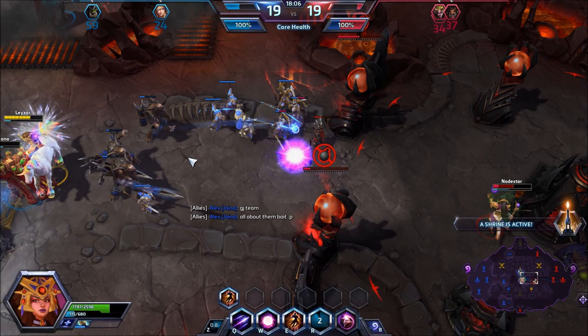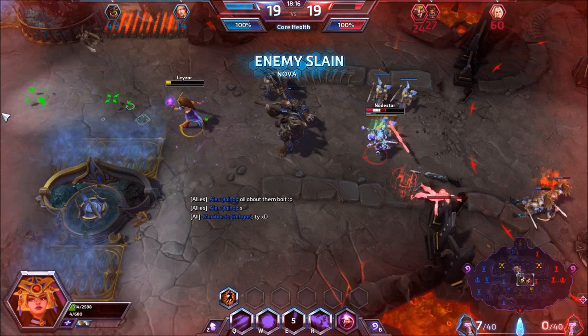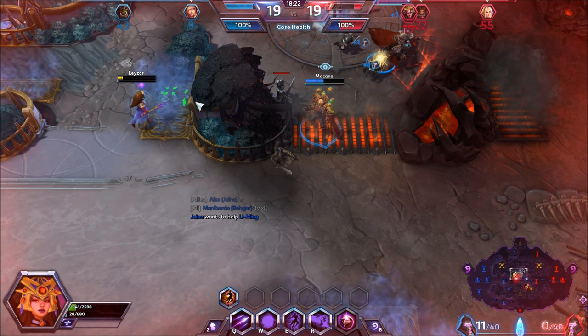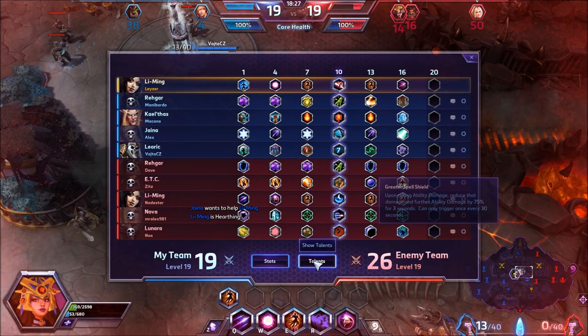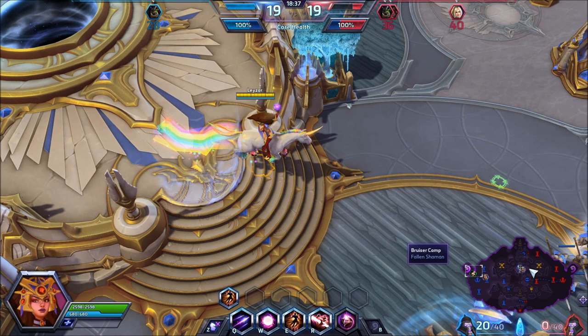Moving on to her second heroic ability, Wave of Force. This one is more straightforward — good area of effect, good damage, and a knockback which is extremely precious. The advantage of Wave of Force, aside from the knockback, is that it deals all its damage at once. So you either miss it or you land it — all the damage goes onto them. The area of effect is pretty sizable so it should be easy to land your heroic, and never mind how important it is to knock enemies into a more favorable position for your team.